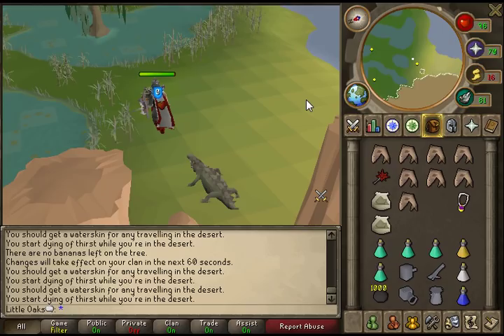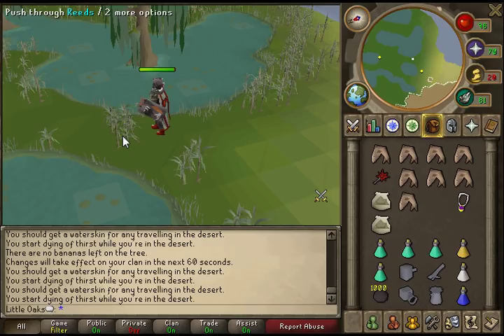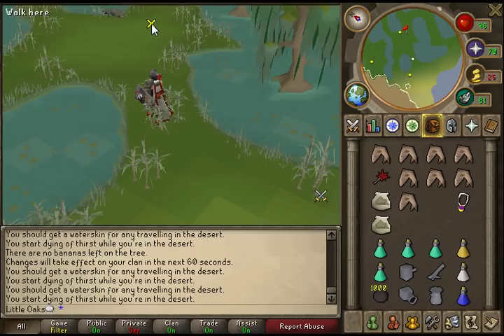You push through the reeds and enter the area. For gear, just take melee gear with a prayer bonus if possible. You don't get very big tasks for these, so just take a couple of prayer pots.